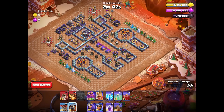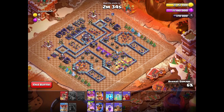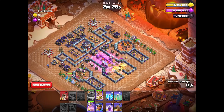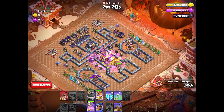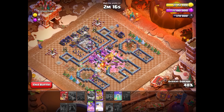Opening up the wall with the wall breaker. Starting the air attack: lava hounds, super dragons, and green warden. Then follow up with the skeleton spells — three loons on one side, three loons on the other side. Using our archer queen on the left and our king on the right. Try to use your green warden ability just at the beginning of this funnel, because this will help protect the lava hounds as much as possible.